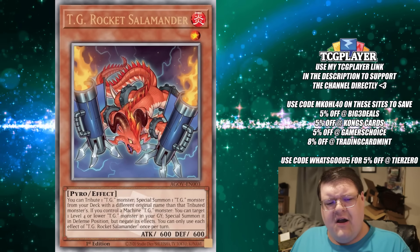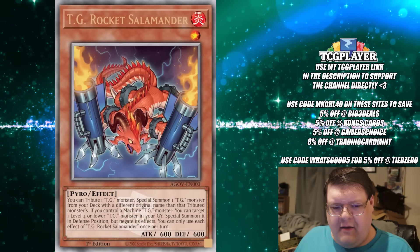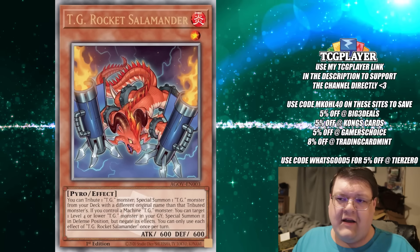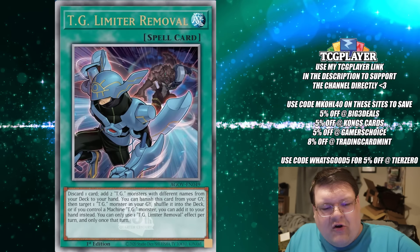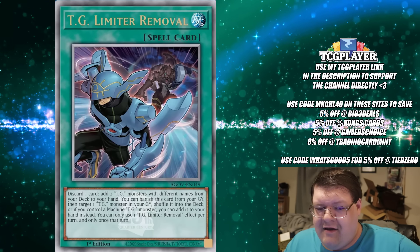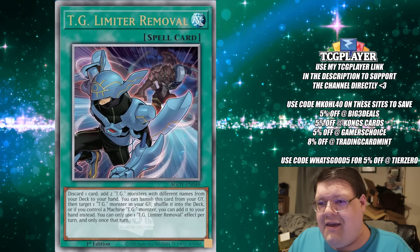Now the shady rarities: TG Rocket Salamander — they showed the picture for the quarter century. Looking at the last reveals, we got the base rarities, but we know all the ultras are going to be in these higher rarities. Rocket Salamander being a secret rare might rub me the wrong way, but if we roll out the entire archetype as ultras, that's a lot of dead slots. Rocket Salamander does have Diabelstar support in its line. TG Limiter Removal — this is the one that searches for the TG stuff. They showed off the quarter century version of this as well, which is really weird, Konami. Are you trying to mask the fact that we could be getting two TG secrets? It's really weird that you couldn't show the other base rarities.